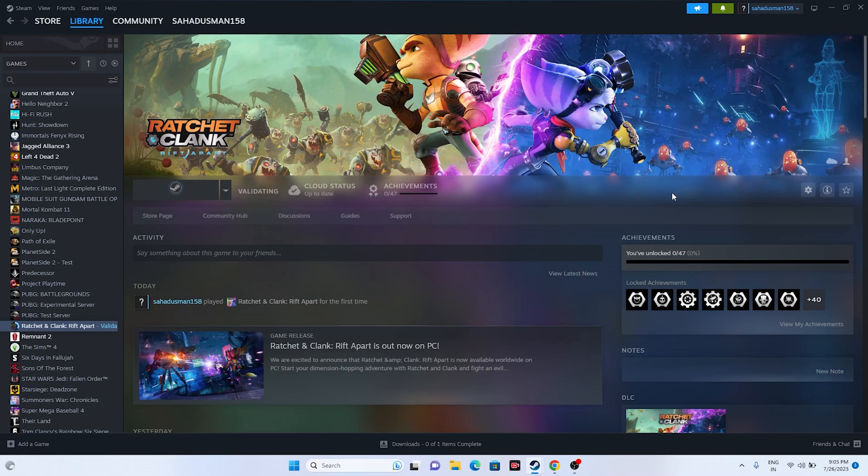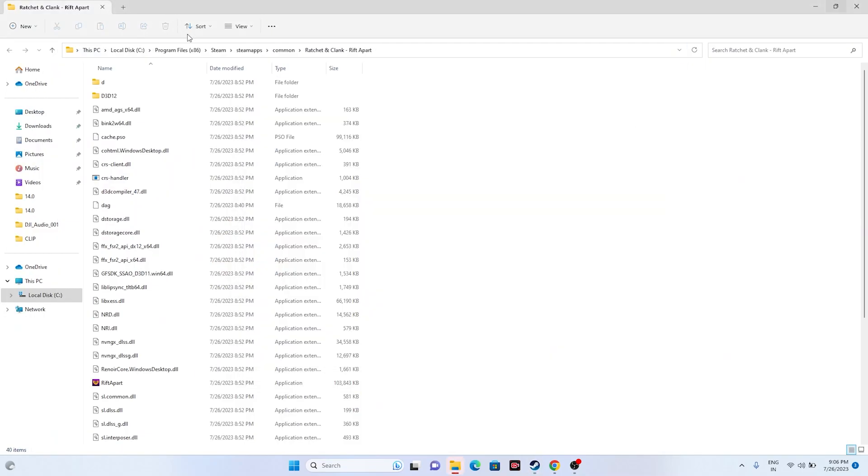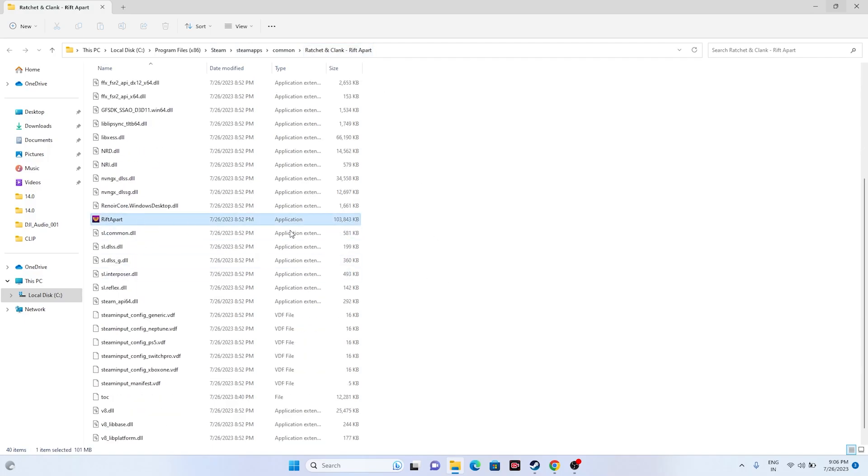Next, try launching the game from the installation folder. Most people launch from Steam, which can cause errors like crashing. A few users fixed it by launching from the installation folder directly. Right-click the game, go to Properties, click on Installed Files, and click Browse. You'll be redirected to the folder at C:\Program Files (x86)\Steam\steamapps\common\Ratchet and Clank Rift Apart. Select the application from there to launch the game instead of through Steam.